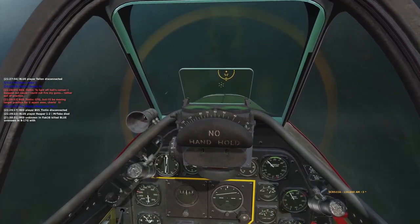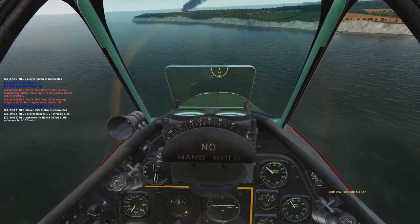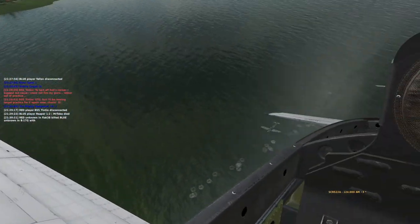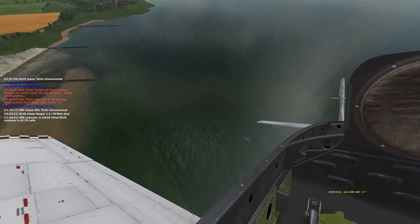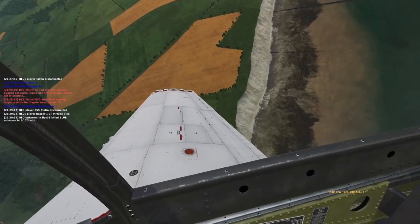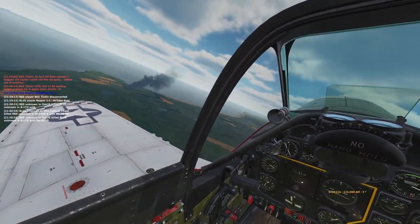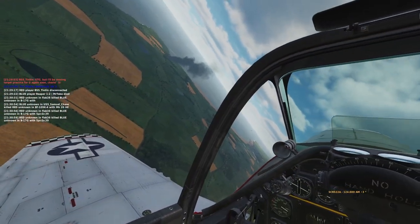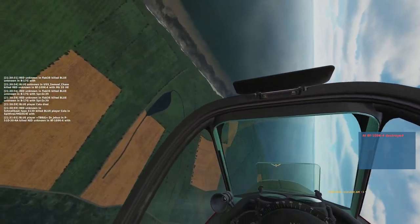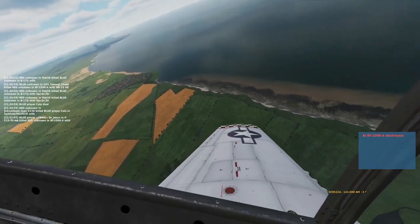Really at this point I just want a nice first sortie and want to bring this guy down before he can get home. On that last pass I realise that his engine's actually cut out, and he pops his hatch just as I make that last shooting pass. So I don't know if I took out his engine in that previous very quick pass, or if he had already damaged the engine and was just trying to limp back home. Either way, he doesn't make it there.